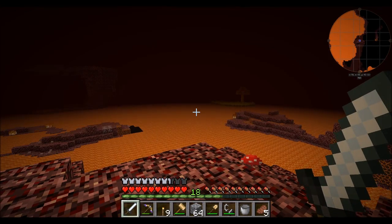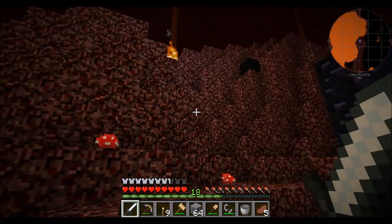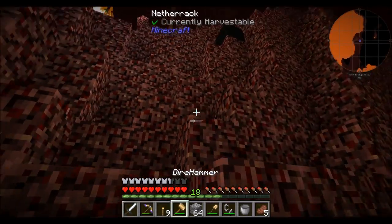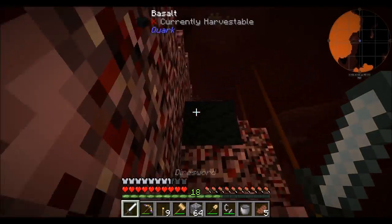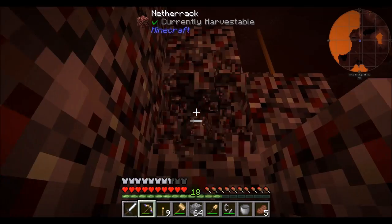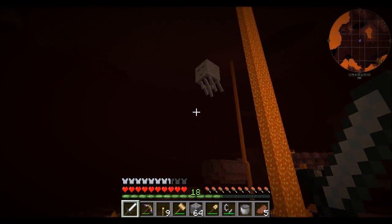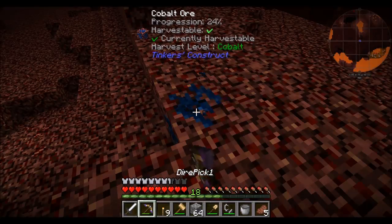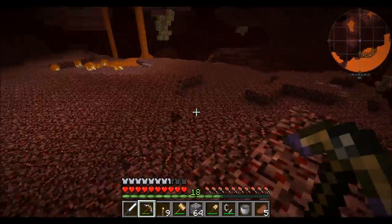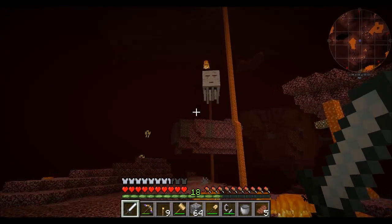Hey, this is actually not a terrible spawn. Look at this — there's a blaze island over there. There's some interesting stuff down there. Part of me wants to build a little base inside here so that I'm a little bit safe. What's this stuff? Basalt? Yeah, basalt. Not a bad looking nether spawn. Of course, there's a ghast in my spawn — because that's what ghasts tend to do. My experience has always been... Cobalt! When you go to the nether looking for ghasts, you never find ghasts. When you go there for the first time, ghasts everywhere.